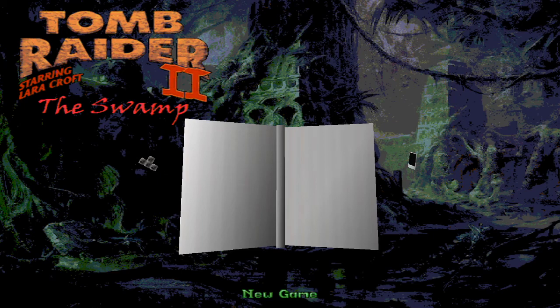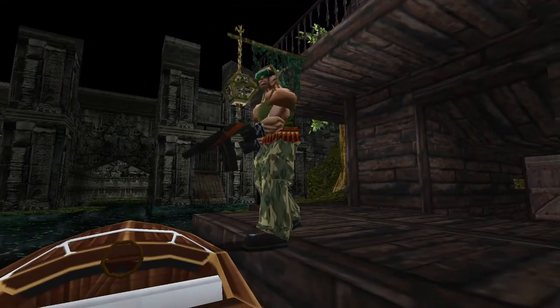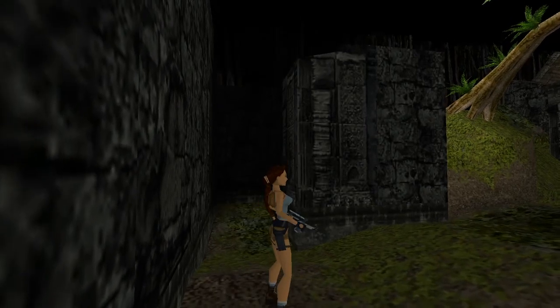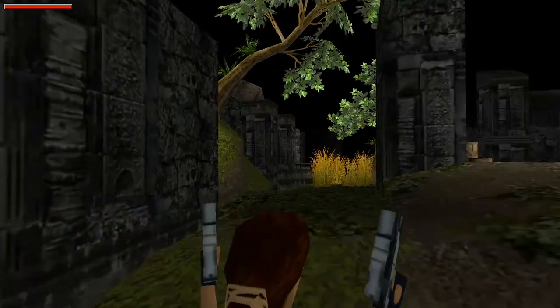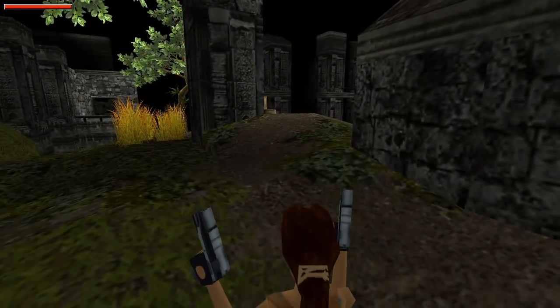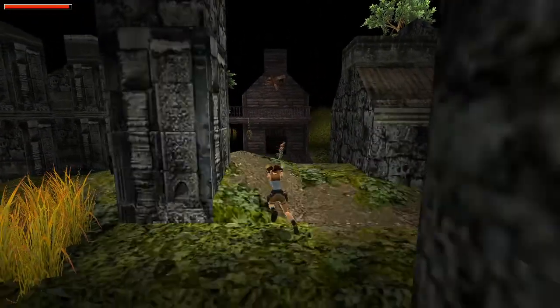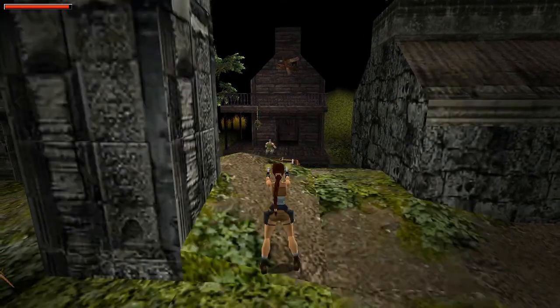Alright, time for some custom TR2 levels. This one's kind of new, it's from earlier this year, and the reviews are very good — a nine-plus on trle.net. Here we go: Emitter 2, The Swamp. Full disclosure, I played the very beginning of this, so I know there's a dude over there and a dude behind that pillar, but other than that I have not played anything else in this level.